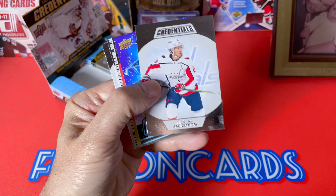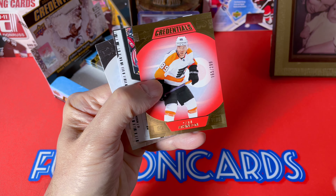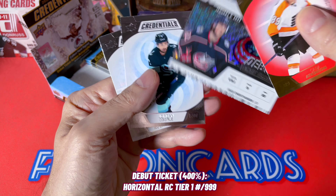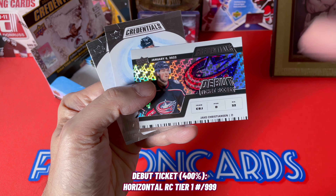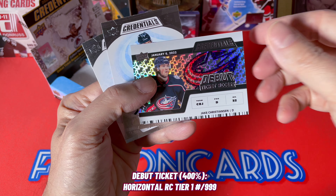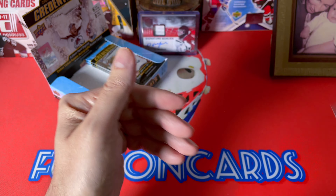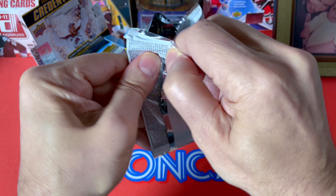The jury is still out on Shane Wright, but that's a wonderful hit from this product for sure. Ken Atkinson, numbered to 299. Note that you're not even guaranteed autos in this product — you could hit an acetate instead. I've seen one box with one acetate and one auto, and then the next box from GP Sports Cards didn't have anything in it, so the collation can be dismal at times.